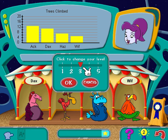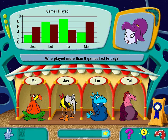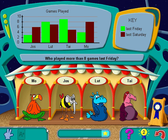Pin prizes on these beasts for their fantastic feats. First, read the question. Then, look at the chart to decide which animal gets the prize ribbon. Click and drag the prize ribbon to the correct animal.